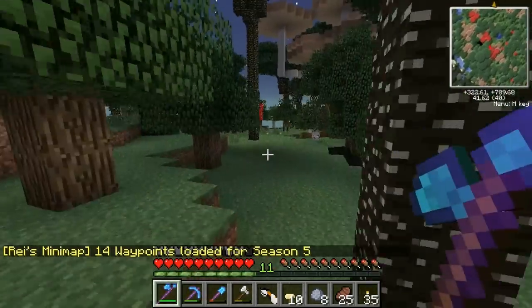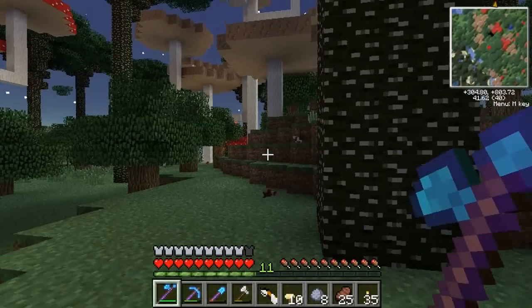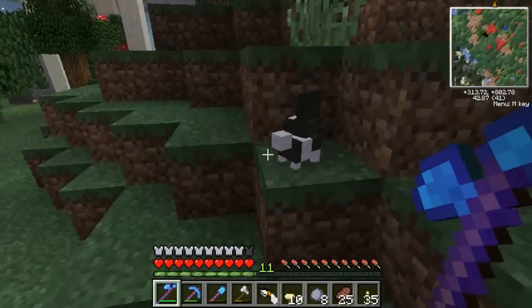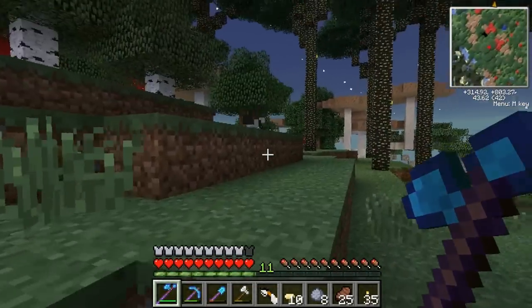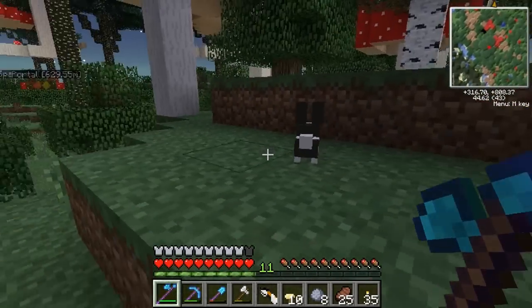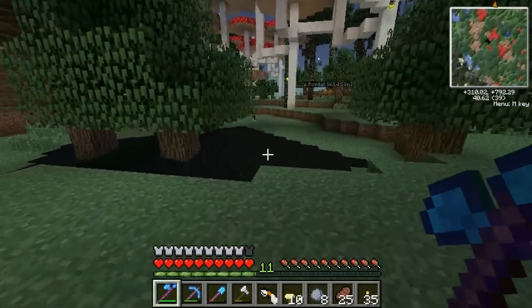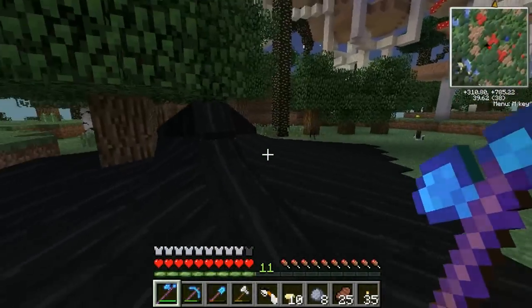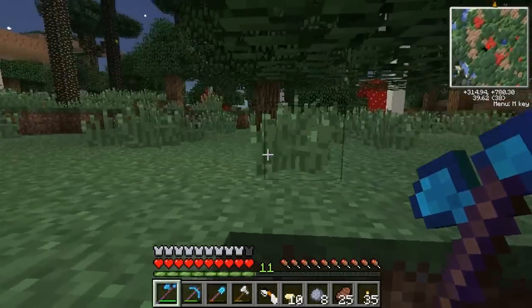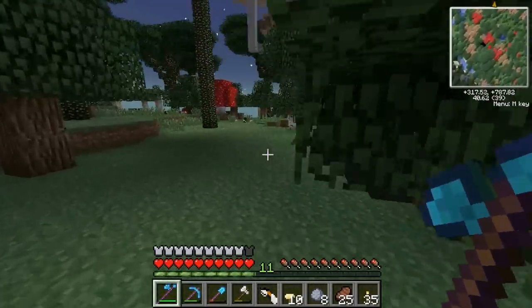And I'm back in the Twilight Forest! As I was saying, there was something about... hey, little bunny. I'm probably going to get told in the comments for killing the cute little bunny. They do look really... wow, that one's powered up! Webber Vengeance Exhaust Bunny! That's pretty cool. As I was saying, you could actually do industrial stuff in here. Look at this — BP has moved into the Twilight Forest and is doing oil spills in the Twilight Forest. BP! Clean up your mess! At least contain the spill!